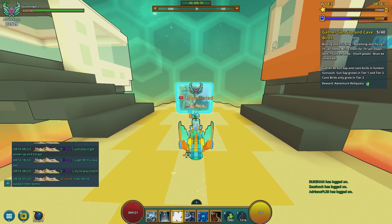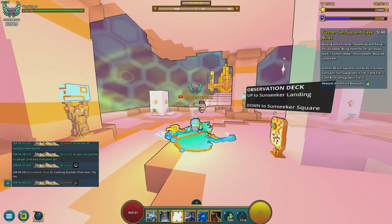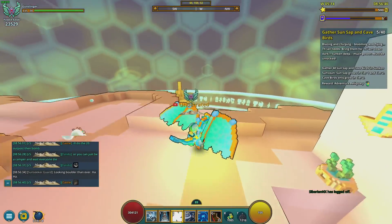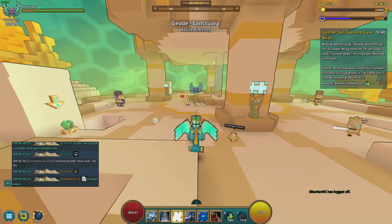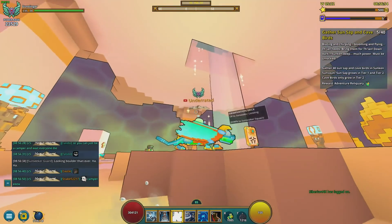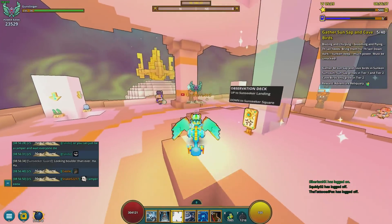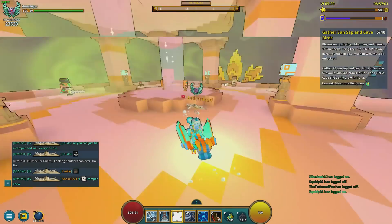Going one floor down, this is still part of the Observation deck, so there is absolutely nothing on this floor. I just wanted to point that out so people understand I'm going two floors down, not just one, because the next floor is this Observation deck which is basically an open version of the top floor.